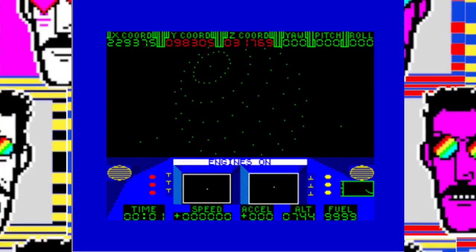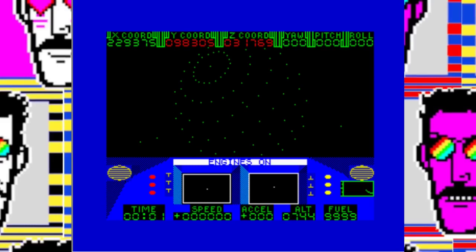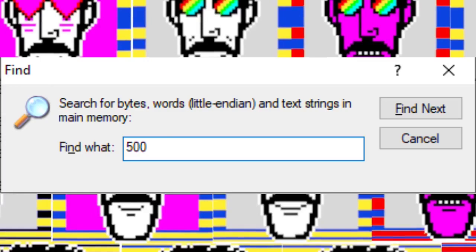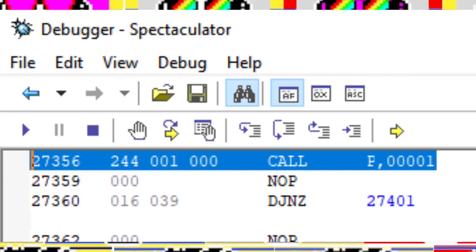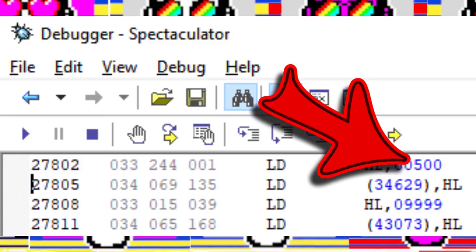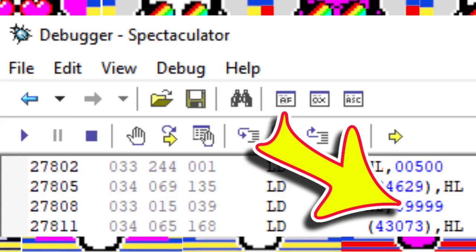We can't buy food — we need to know where the food is held. So you start the game, then in an emulator — specifically Spectaculator — you can pause it. Food starts at 500kg. Go into memory, switch off hexadecimal mode so you can see numbers more easily, press Ctrl+F to find 500. Our first hit is address 27356, but scrolling up shows a NOP before it — likely a data value, not food. The next hit at 27803 shows us loading 500 into the HL register pair, which is then loaded into address 34629. The instruction after that loads 9999 into HL, which is the amount of fuel we start with. We've also found the location of fuel at address 43073.